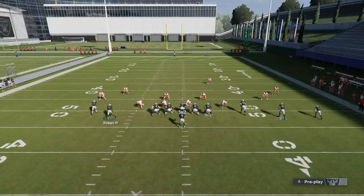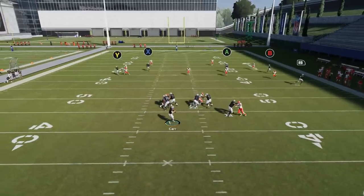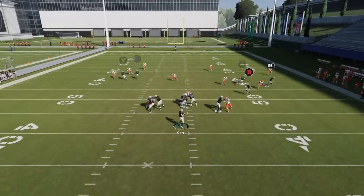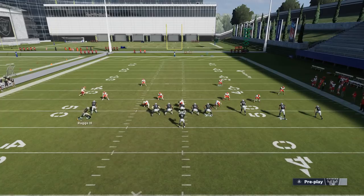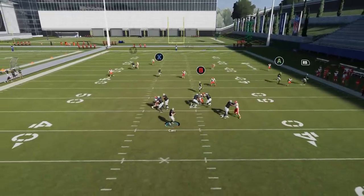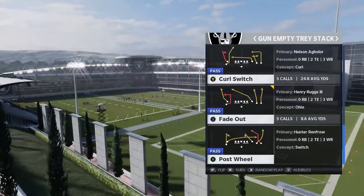Let's try Cover 4 again. I already know the Y route can beat Cover 4 outside — Cover 4 doesn't react outside too well, so that's not really a surprise. It probably won't have enough room to catch and run up the sideline, but the Y route setup still beats Cover 4. The better way to do it now is with the full formation adjustment. If Aguilar gets that outside release, I can make that throw. It's really the formation, not just the play, that beats Cover 4.